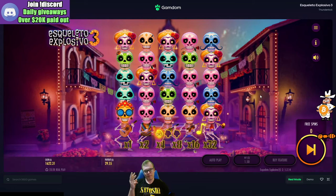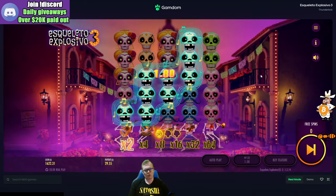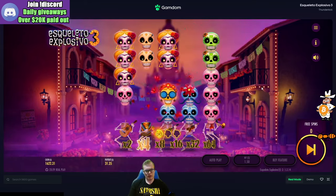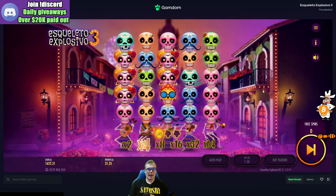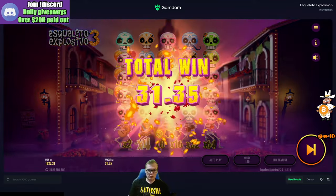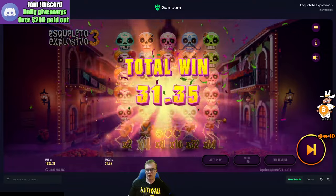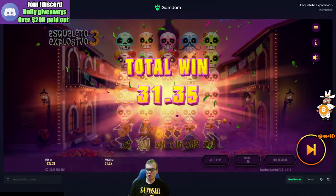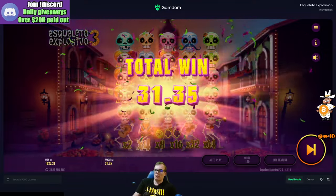There are three versions — the first and second are basically the same thing; this one is just more skulls and more Megaways. $1.80 — oh that was rough! Hope you guys enjoyed, like and subscribe, check out Discord where we do a bunch of giveaways, bonuses, and rewards. If you want to check out Gamdom, all the info is in Discord. Appreciate the viewers — you guys are awesome. Peace out!